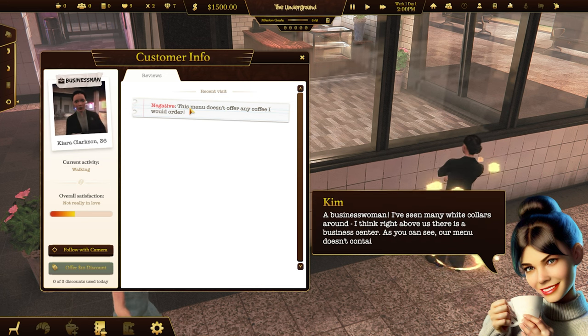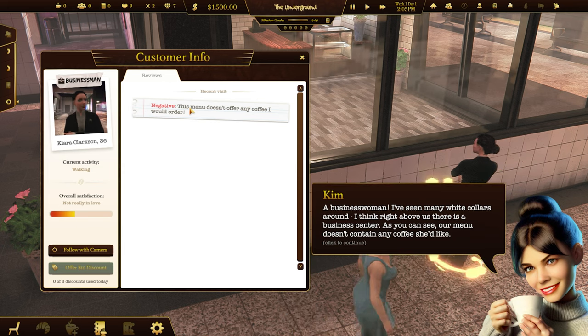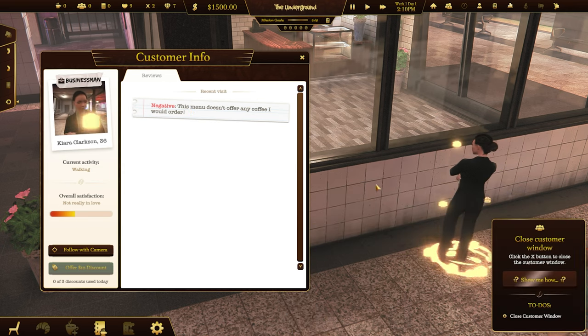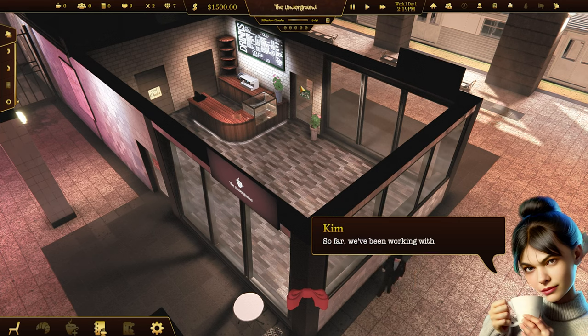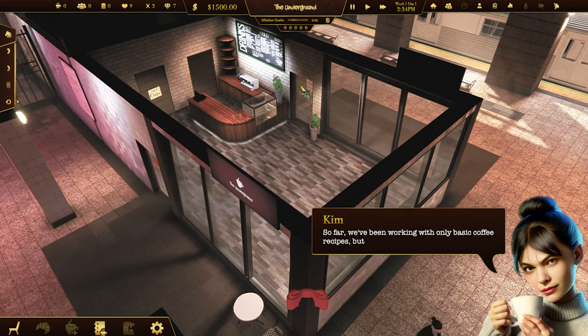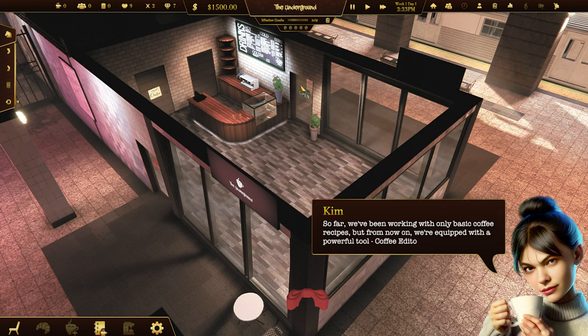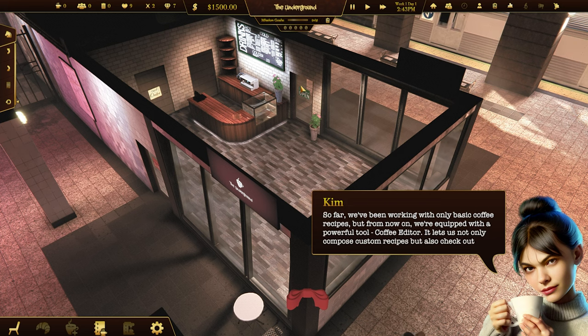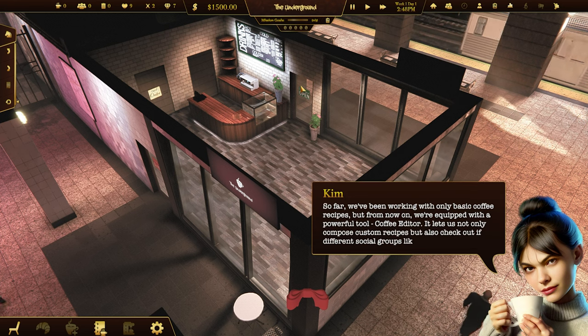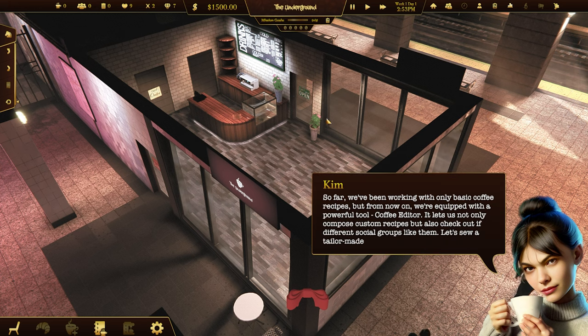As you can see, our menu doesn't contain any coffee she'd like. So far we've been working with only basic coffee recipes, but from now on we're equipped with a powerful tool: Coffee Editor. It helps us not only compose custom recipes, but also check out if different social groups like them. Let's sew a tailor-made suit - I mean coffee - for businessmen.